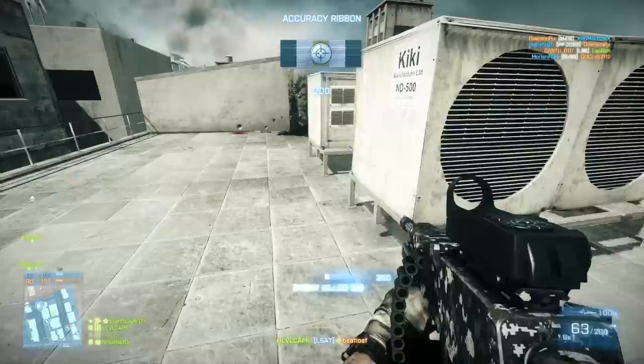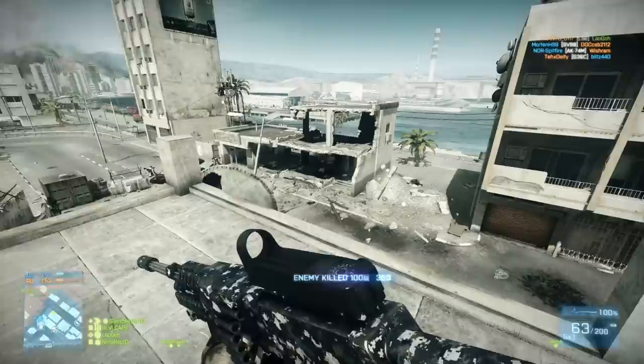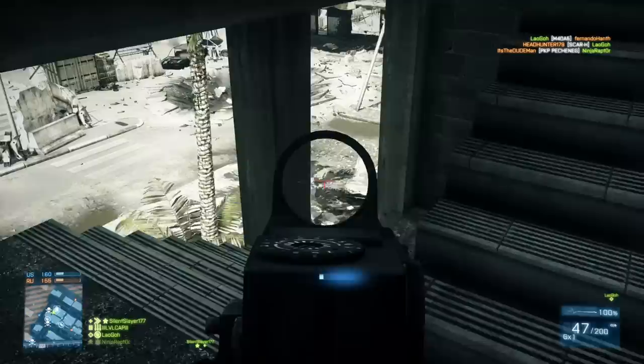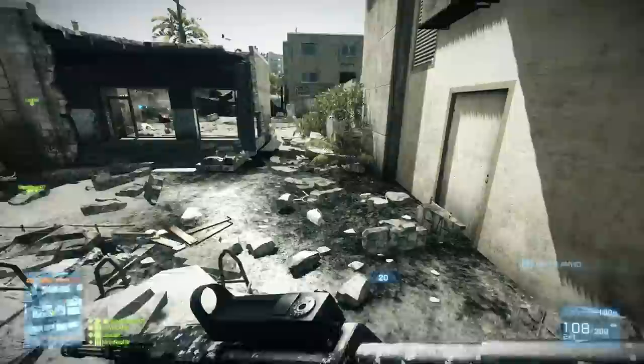This guy in the distance is just taking way too long to take down. It really shows the LSAT's effectiveness at range if you're not using something like a bipod. You want to stick to close quarters to medium range at worst, and get yourself into positions where people are not going to be looking directly at you. Like that guy in the square — he wasn't looking for me. Now in the stairway, anybody walking out here isn't going to be looking directly up the stairs initially.